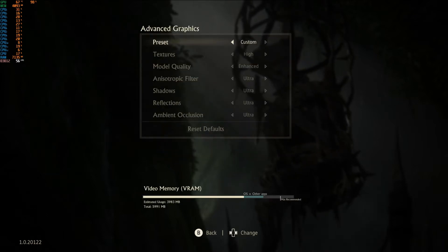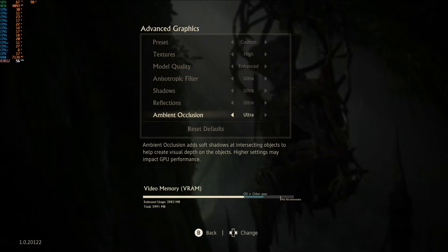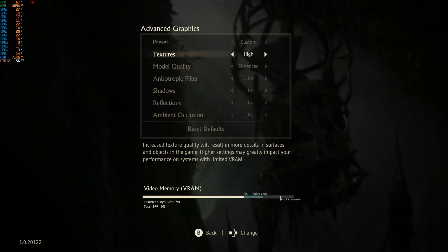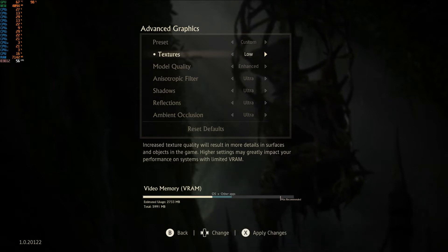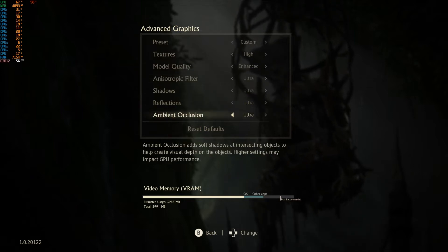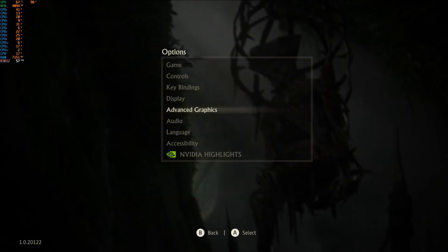Let's go back and look at Advanced Graphics. We're on Custom - textures are set to High, model quality Enhanced, and a lot of settings on Ultra. That's all of it; it doesn't scroll down further. It does show a VRAM bar at the bottom, currently set for about 4GB. If we push textures to Ultra it completely blows the VRAM budget. So High or below is appropriate - on Low you could run this on a 3GB graphics card. Let's leave it on High; model quality doesn't make much difference.